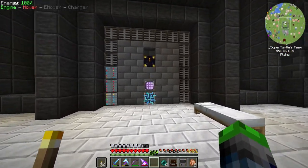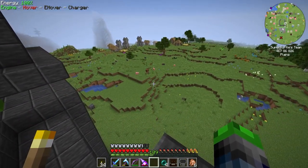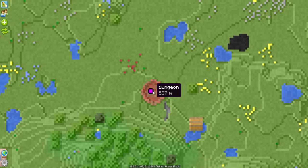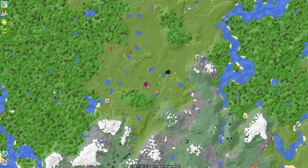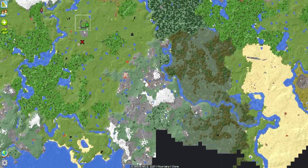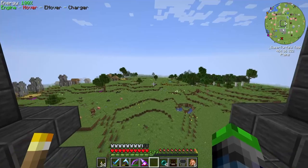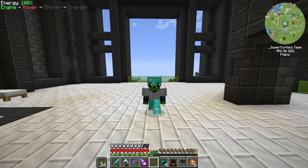Our ME system is starting to fill up quick - the 64k drive is almost filled up which is ridiculous, but we have a lot of items. The next couple of episodes we're going to be working on getting some farms set up. We have a roguelike dungeon to take on next episode - I marked it with a waypoint, and I believe there's an enderman spawner in there along with a bunch of other spawners, so I'll be making a ton of cardboard boxes. That's going to wrap up the episode - if you enjoyed the video please hit that like button and subscribe. Super turtle, see you next episode, peace out!